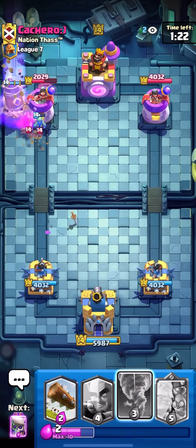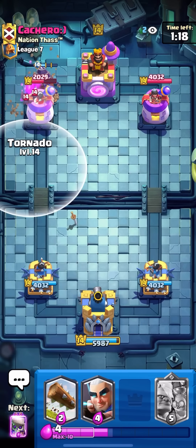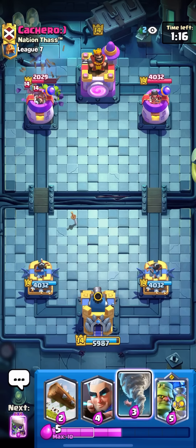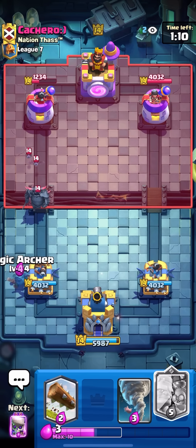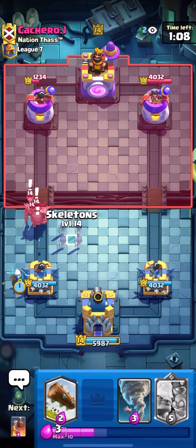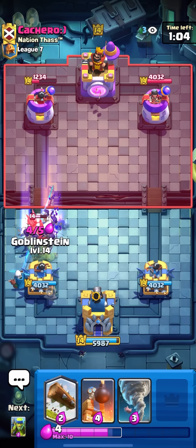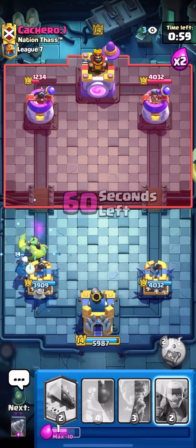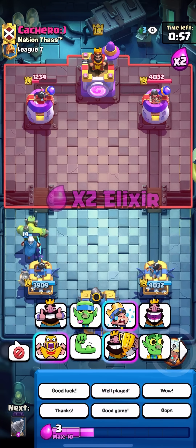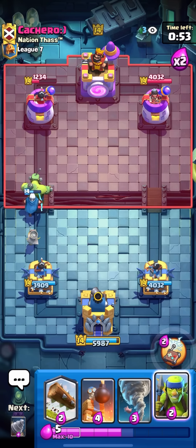The evo goblin drill did get a nerf slash rework but I still think it's very strong, especially because the side drill always spawns at least one goblin now, which is great. I'll magic archer here, then go for the evo skellies — he'll have to use a spell on top of those. I have my Goblin Stein ready, drop it last second. Didn't fully need it but I'll take it.